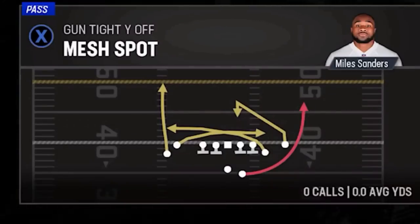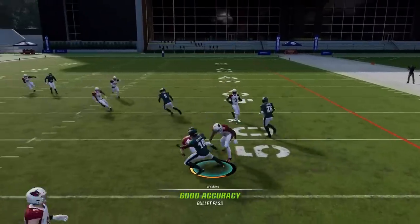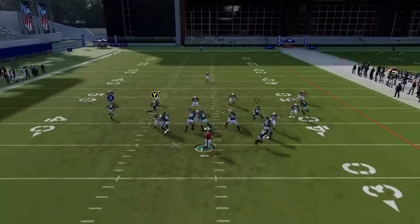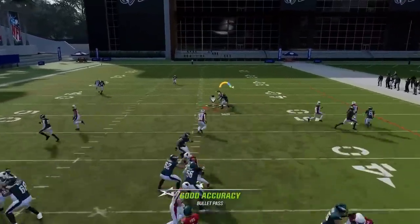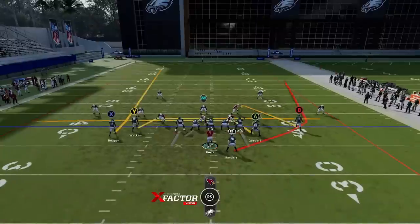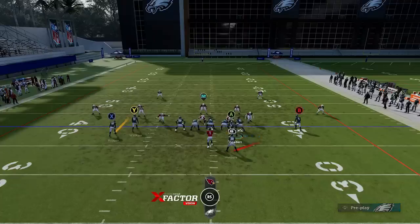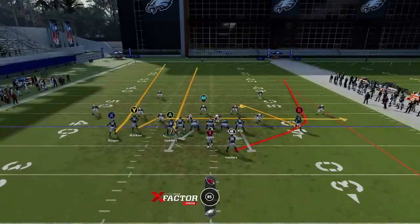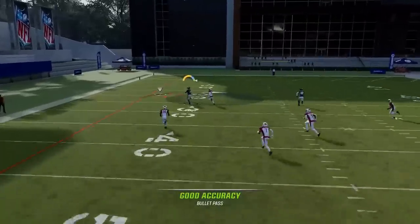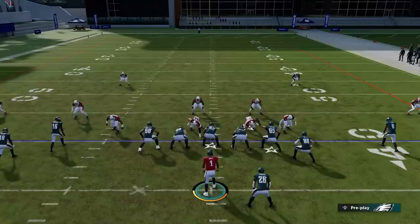Next up we have the Mesh Spot — another play that's good against any defense. Go for the drags first. If the user drops the drags, a lot of times the comeback route over the middle will be wide open, though the computer typically won't do that. Man coverage will beat man as well. Against cover two, motion across the guy and put him on a streak to get the X or A route open — bullet and pass lead away for a good play against cover two zone. The tight end is also open in this scenario.